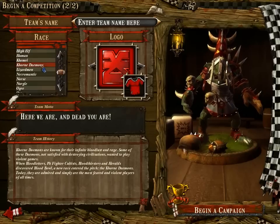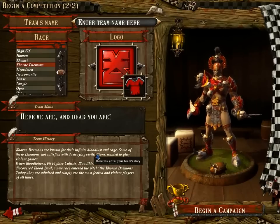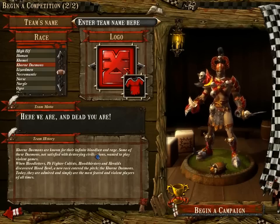Then you have Khorne Demons. Khorne Demons — well, that's if you really want to play a Chaos team. You already have Nurgle, and frankly speaking, I think the Nurgle team is more interesting overall.